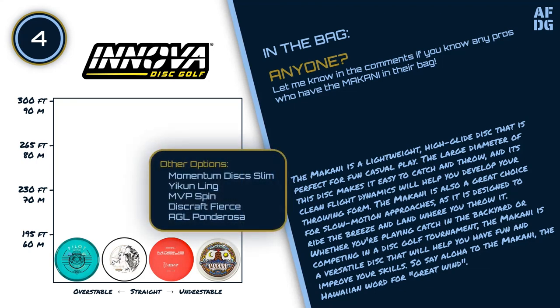Other options for this slot include the Momentum Disc Slim, Ikuen Ling, MVP Spin, Discraft Fierce, and the Above Ground Level Ponderosa.